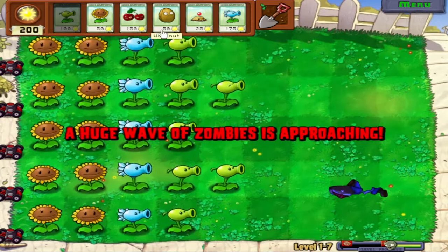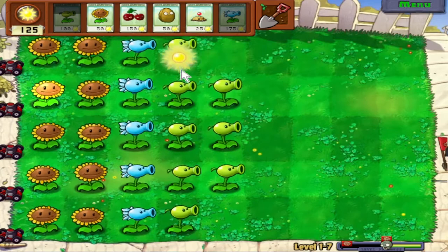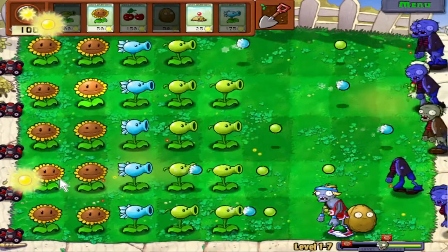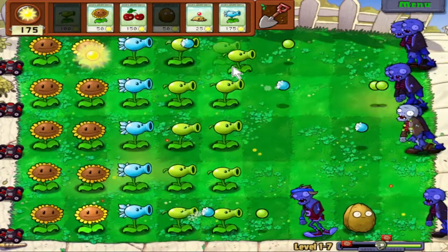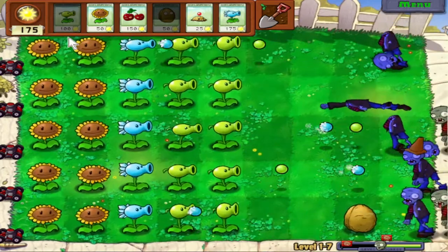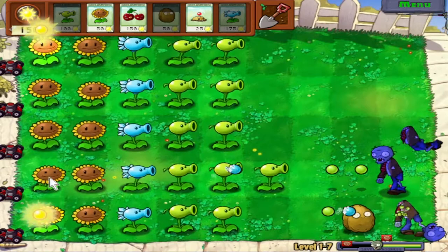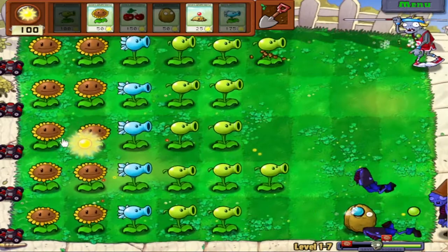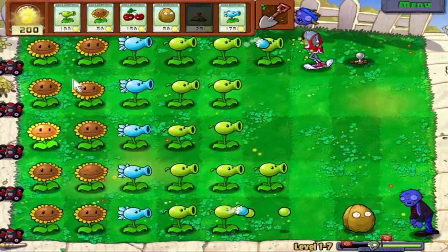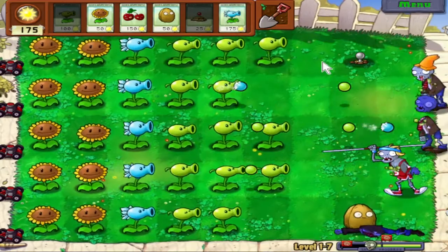I'm not even bothering with the Cherry Bomb until the final wave, and not even bothering with Walnuts. I don't need to, because there's no reason to hold the zombies back — they're so slow and there are so few of them that it doesn't even matter. Although for the Pole Vaulting Zombie I will, because even when slowed down he still moves decently fast, and he has more HP than you might think. The Pole Vaulting Zombie will vault over any plant it reaches — except a Cherry Bomb, because that blows itself up immediately. It doesn't matter if it's a walnut, sunflower, Potato Mine, or even a Peashooter — it'll jump over it as soon as it reaches it.